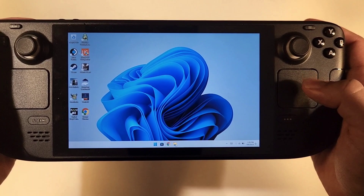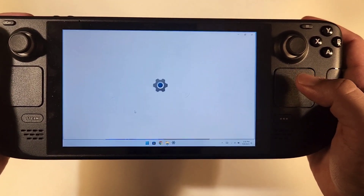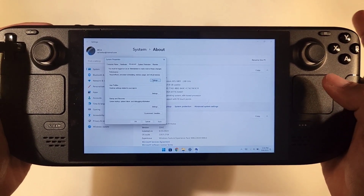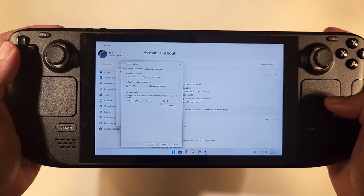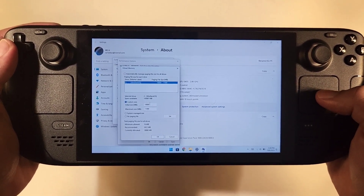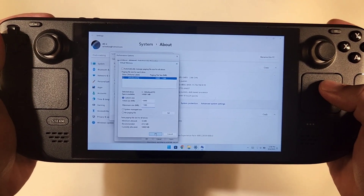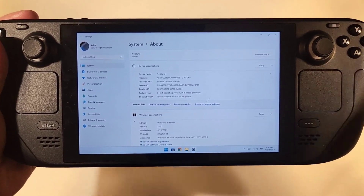Go to File Explorer, then go to This PC, press 'Show more options' on Windows 11 — on Windows 10 just go to Properties. Go to Advanced System Settings, click on that, and this menu will appear. Go to Advanced, then Performance, then Settings. Go to Advanced again and you'll see Virtual Memory — click on it. Untick the automatic option, tick on Customize, then enter 10,000 in the first field and 11,000 in the second. This increases the virtual memory paging, which helps games like FIFA and has also been shown to help Starfield. Press OK, press OK again, apply, then restart your PC for the changes to take effect.